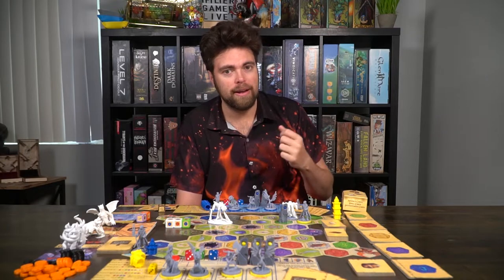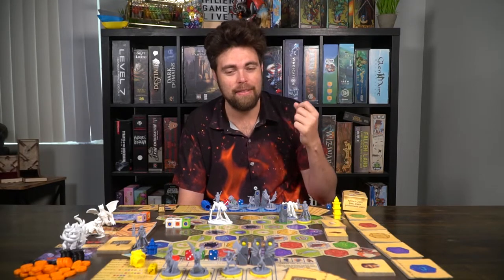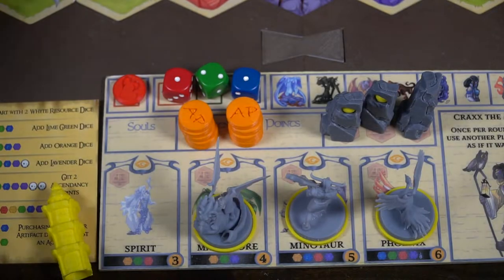After taking up to three actions, pass your turn. The next player rolls their resource dice, takes up to three actions, and passes. Whoever reaches 11 ascendancy points first wins.